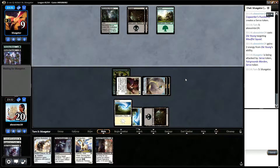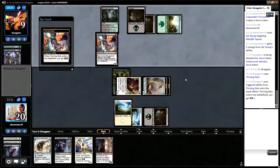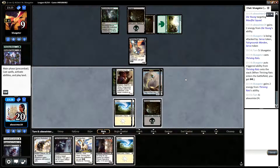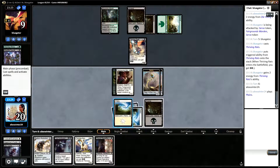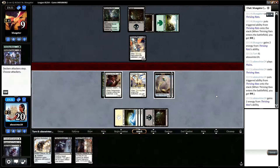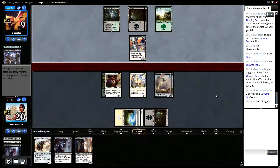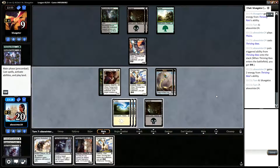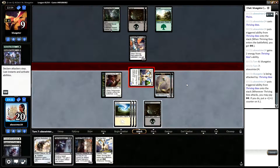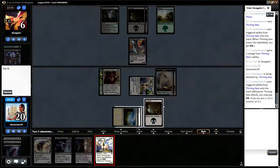I'm getting in with the one-power beatdowns. Driving Rats — sure. Up here we just play our own Thriving creature, as it's slightly larger and more goat-like. I'm going to attack with Ibex and put energy counters on it. They don't block. And play another Ibex.